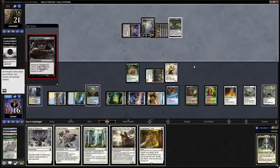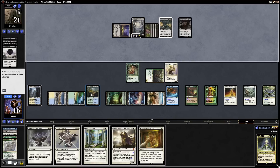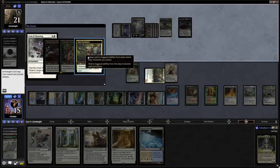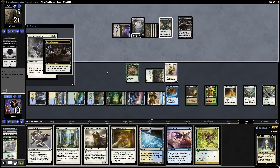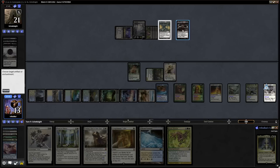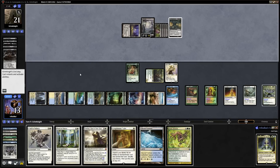Painful Quandary — that is worth a Seal of Cleansing. So let's put a stop on the upkeep and then go for Enlightened Tutor during the upkeep instead. We'll go Seal of Cleansing. The Leyline of Anticipation has done a lot of work for us this game. We get into Aura Shards as well. We can either lose five life or discard a card, because we cast something. We'll get rid of the Copy Artifact, because that is useless to us, and then sac that and get rid of Painful Quandary before it becomes too much of a headache.